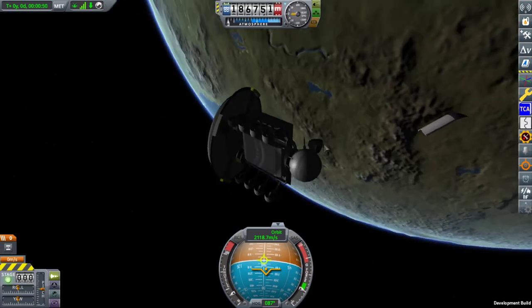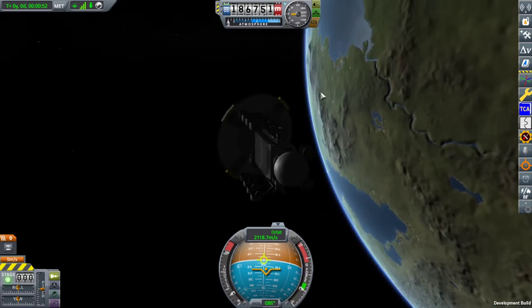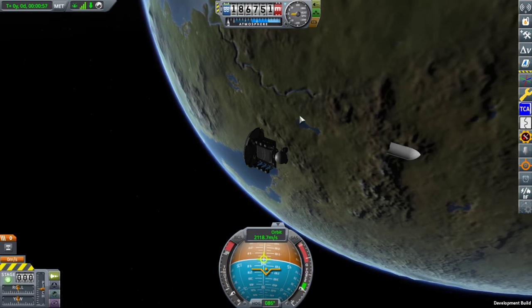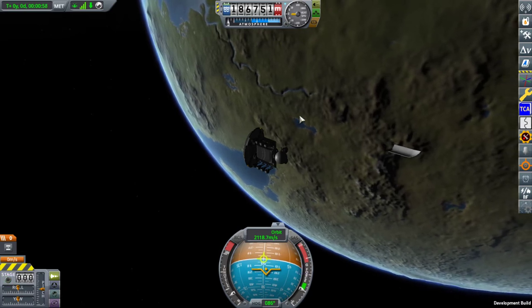That is as close as you can get to a launch that doesn't affect orbital parameters. Let's move on to the box fairing.